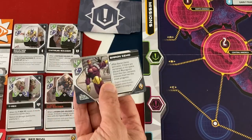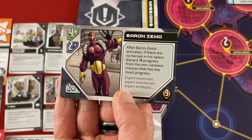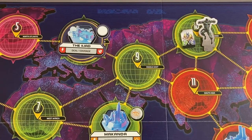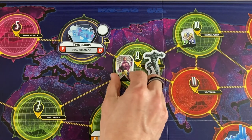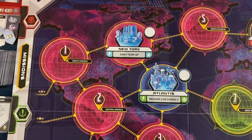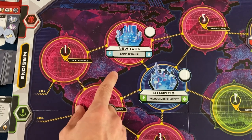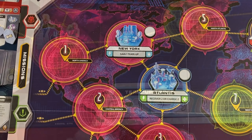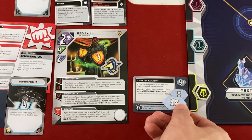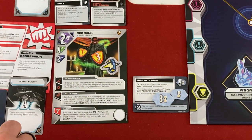After Baron Zemo activates, if there are no heroes in his space, discard one times the number of players worth of progress from the non-nemesis mission with the most progress. He's in space nine. T'Challa's going to fight Baron Zemo instead of the little basic minion. If we defeat him by dealing four damage, we'll get two team-up points. Oh — and I forgot, whenever you roll a lightning bolt, you get to resolve the dagger effect of the base in your region. For New York, where Carol is, it's gain one team-up. Both Wakanda Forever and Alpha Flight require four, so that's a start.